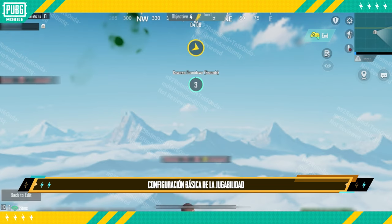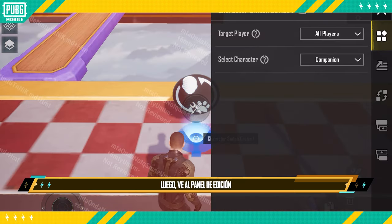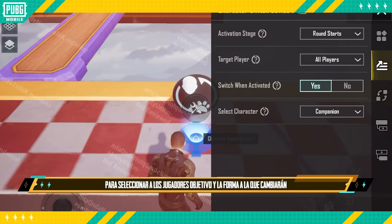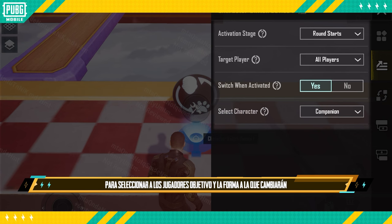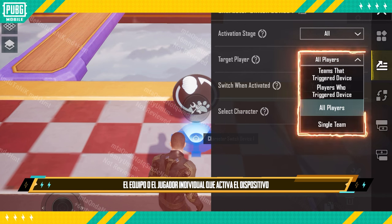First, find the Character Switch Device and place it down somewhere. Then tap the Editing Panel to select which players to target and what they'll change into. Currently, the available targets include the whole team that triggers the device, individual players that trigger the device, all players, or a specific team.